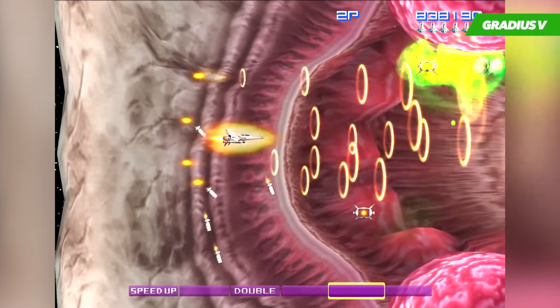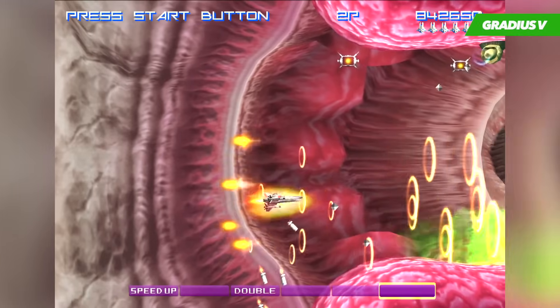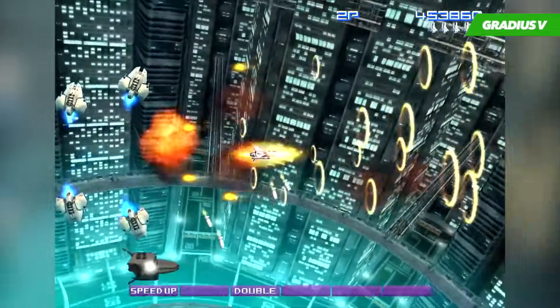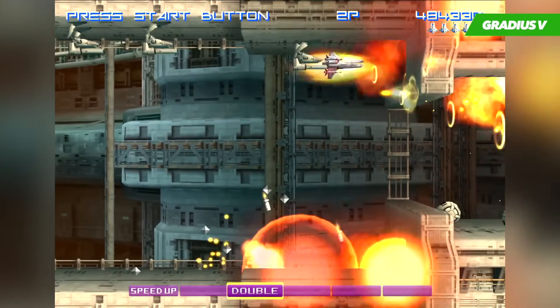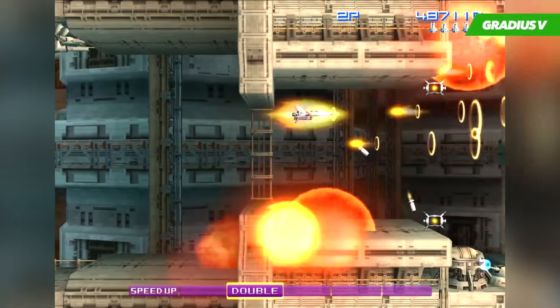To get the better items such as multipliers or shields you will have to collect numerous power-ups, but to get missiles or speed-ups you will only need one or two. You'll get to decide if you'd rather spend your power-ups on missiles or lasers, or save them to get a multiplier — invincible glowing orbs that surround your ship and mimic your movement and fire, essentially giving you two to five times the firepower you would have without them.